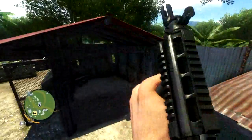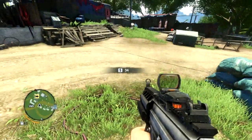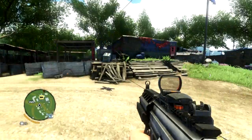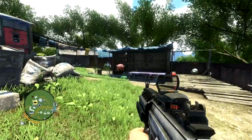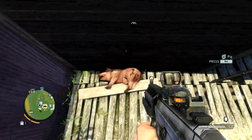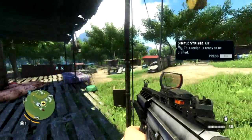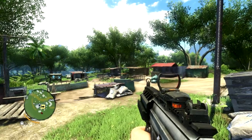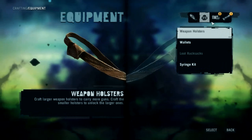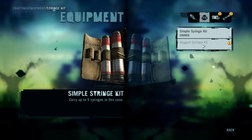So last episode — grenades, how do I grenade? I'll work it out eventually. We got this new weapon. Oh my god, it's big. Come back here piggy, I want to knife you in the face. Okay, let's skin. Hopefully we'll be able to craft something with your booty. Simple syringe kit — let's craft that right now. Craft — carry up to five syringes in this case.